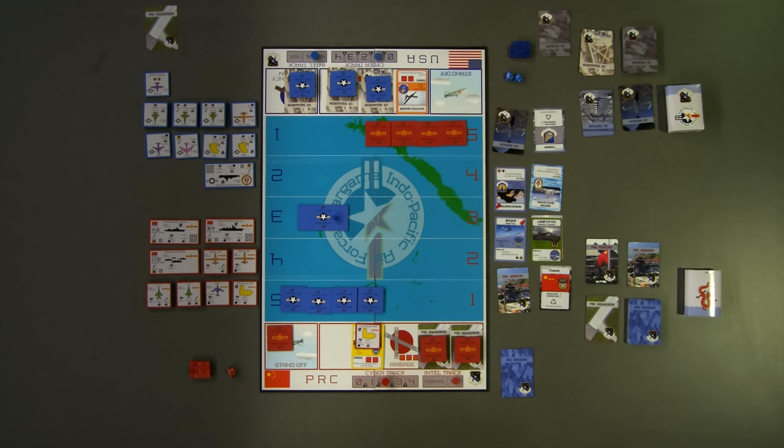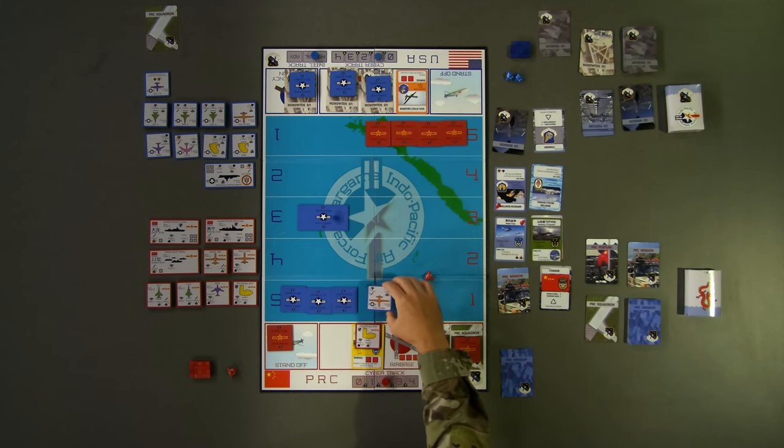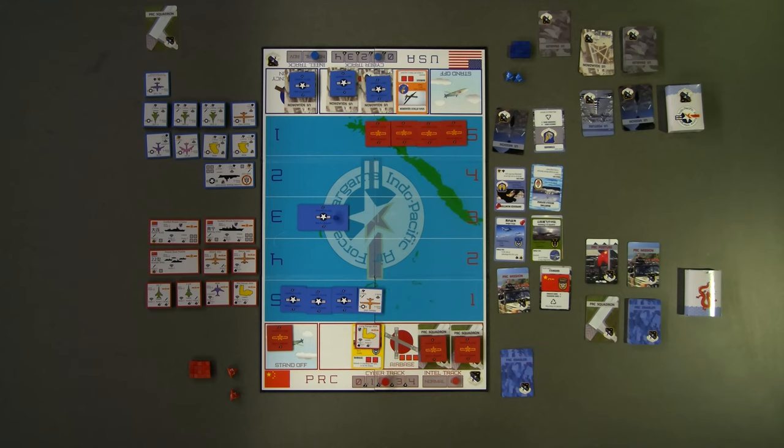The long-range ADA token grants a roll bonus of plus 1, meaning they add 1 to the number showing on the die. By rolling 1D4, red rolls a 3 plus 1 or 4, exceeding the acquisition value of 3 listed on the back of the ATT&CK UAS token. One ATT&CK UAS is now acquired and may be targeted in future red attacks.